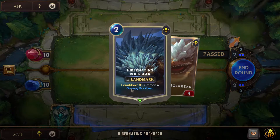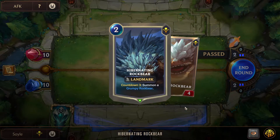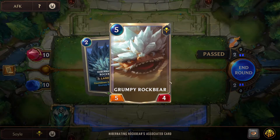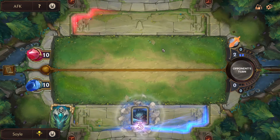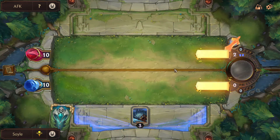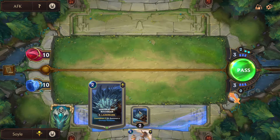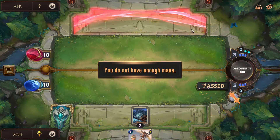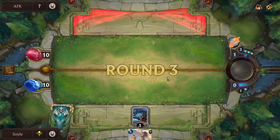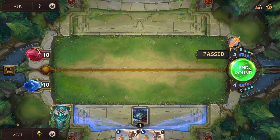In three turns from now you will summon a Grumpy Rock Bear, which is a five-cost five-four attack unit. You won't have to pay the full cost — you pay only two mana to get this unit, but you will have to wait three turns. So we'll play it right now. You can see the number three appearing here. We go to the next round and it counts down one, so it's at two right now. Right now we cannot do anything, so we're gonna pass.